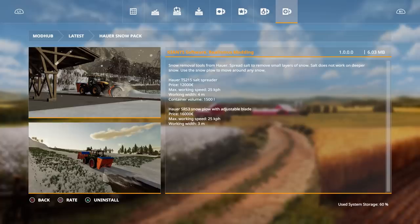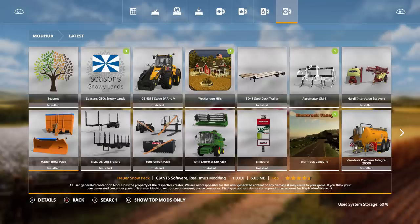Also the Howard SRS3 snowplow with adjustable blade is $16,000, max working speed is 25, and working width is 3 meters. So make sure you guys go ahead and install that, and then the big one - Seasons. But for Seasons to work, guys, you have to make sure that your Farming Simulator is updated.